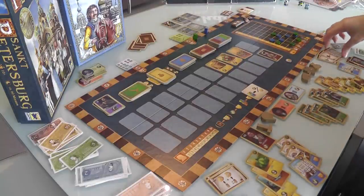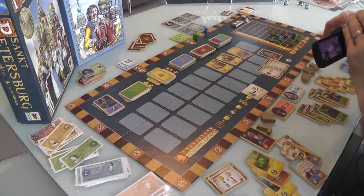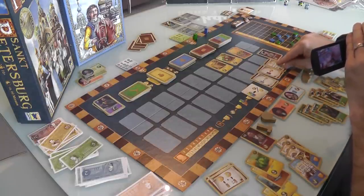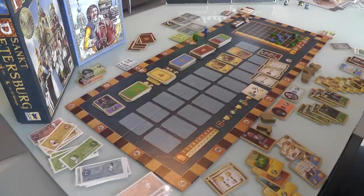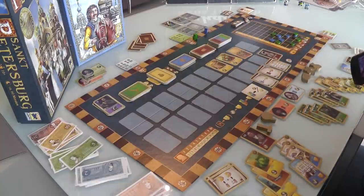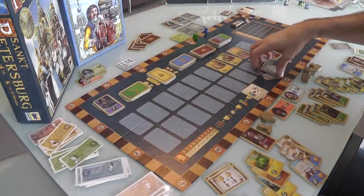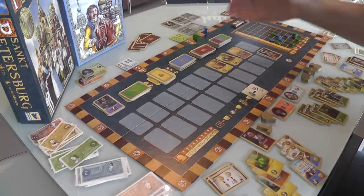Jen also crossed the line and had to discard one of her objectives. The three things she had were: 2 points for every red card she has, score 1 of her blue cards times 3, or 5 points plus 1 additional point for every 4 cards she's got. She's got 16 cards right now, so if she scored that last one right now it would be 9 points. Jen's got to decide which one to dump. I don't think she's going to go heavy into buildings, so she'll keep the other ones and decide at 35 points which one she gets rid of.